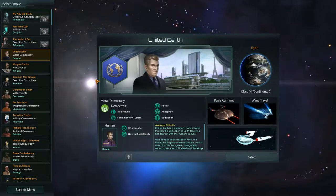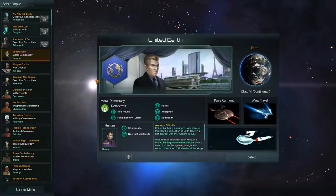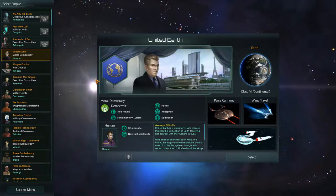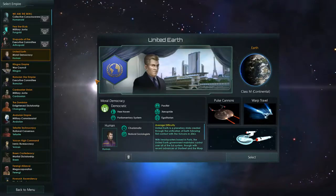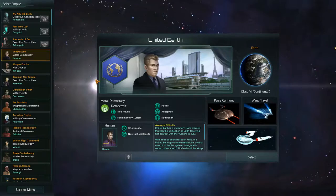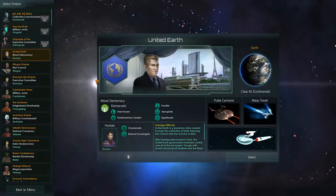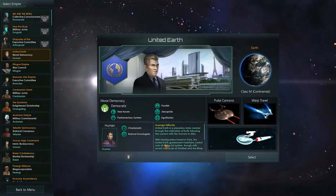It starts as a story. You actually start off around the year 2150 in this game and just go from there. It will actually follow some of the story arcs from the different shows. It starts with United Earth, which is what the original Enterprise was — that's why we actually have the NX-01 right here.